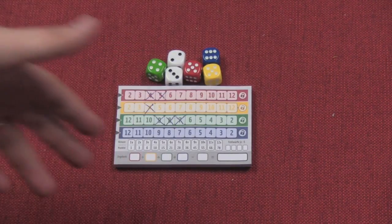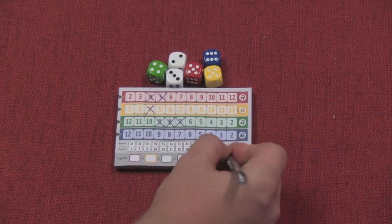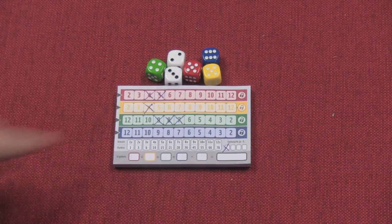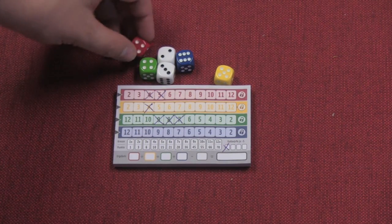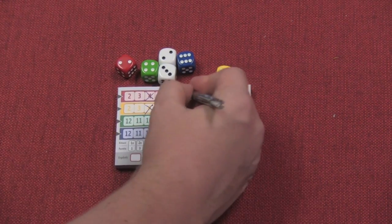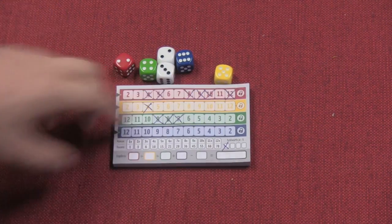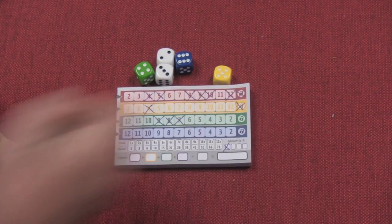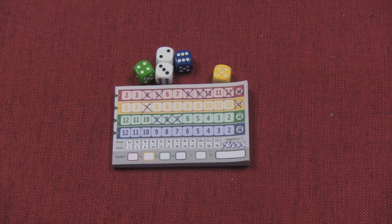If you ever roll and you can't take a number — which will happen as you get farther and farther down, there'll be numbers you can't take — then you need to mark one of these spots down here. You've just failed. The game will end when two colors have been locked off. A color is locked off when, let's say I rolled a twelve of red and I already had the eight, nine, and ten knocked off — so at least five others in that row. I then did twelve, and at that point I declare red locked. Red dies out, no one else can do red. When two colors are locked, the game will end, or when one person has done all four of the fail marks down here, the game will also end.